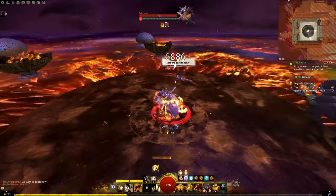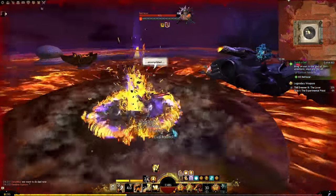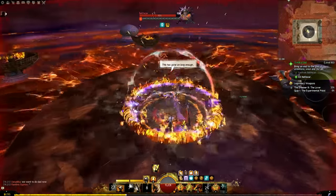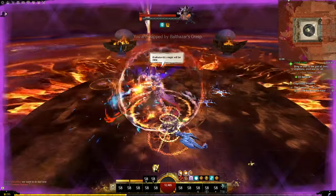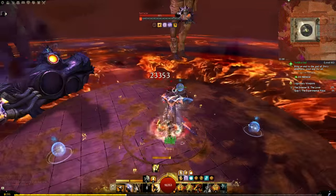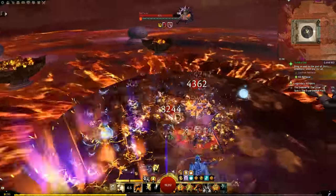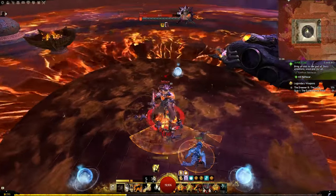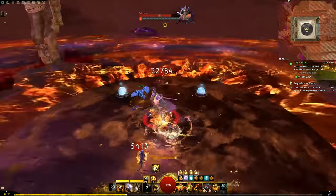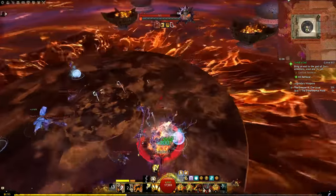Over to the Balthazar boss fight — we're a warrior, Balthazar's favorite at least as far as season one was concerned. This is actually a boss I tested a ton when building this, and a lot of my comparisons between Berserker versus Spellbreaker took place here. With Berserker you can kill Balthazar really, really quickly once you've min-maxed the fight and know all his animations.